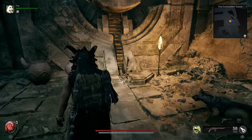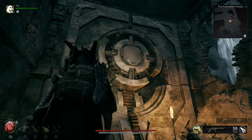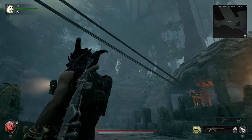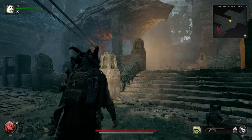Once you pull this lever, you can see the mechanism above is moving — this is how we know we've pulled the lever and can move to the next step. You can see the mechanism then works over to the harp, and this is where we need to head up to.